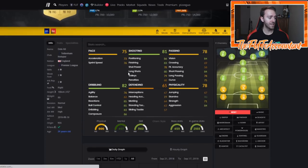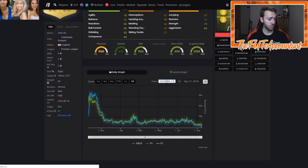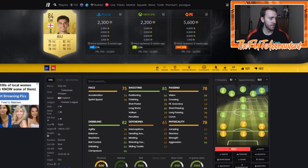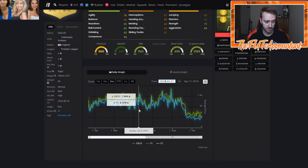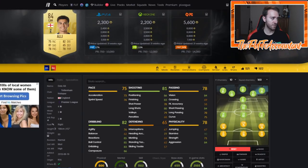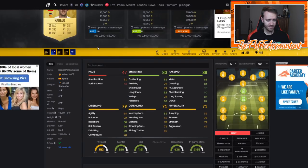Let's look at Delalil, another 84-rated card — he's a center attacking mid so the position isn't the best, but he has Premier League links. On Saturday May 11th he went from 5k all the way up to 8k. The next week he stayed relatively high during Premier League TOTS but then fell from 6k to 4.5k and back up to 6–7k. The fluctuations on these 84s and 85s are mad because of those guaranteed TOTS SBCs.